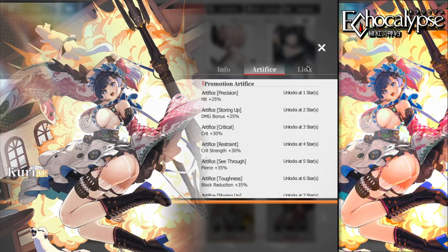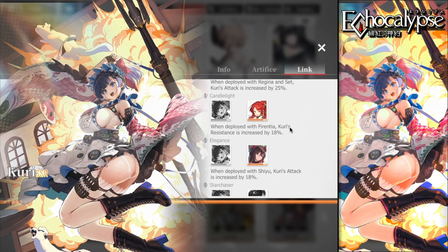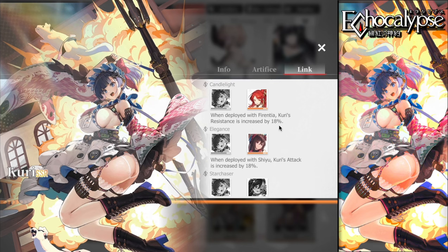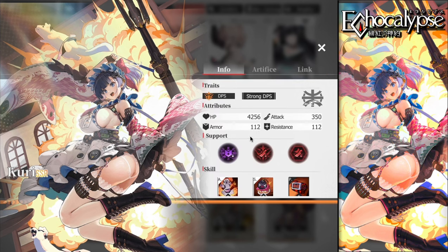She links with Regina to increase her attack by 25%, links with Ferentia to increase her resistance by 18 against magic units. If you have the new unit Dorothy, linking with her increases Curry's HP and makes her more tanky.